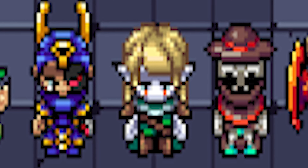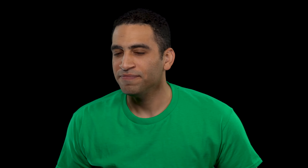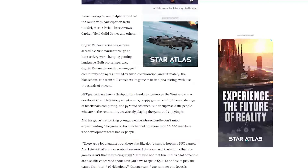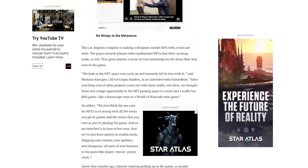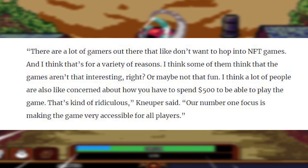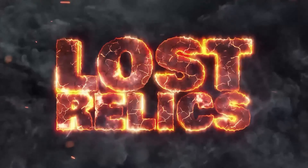At the head of the 22-person development team is CEO Nicholas Neuper. Nicholas sat down with GamesBeat in the article written by Dana Takahashi, a legend in the tech journalism space. In a quote, the Crypto Raiders CEO said: 'I think a lot of people are concerned about how you have to spend $500 to be able to play the game. That's kind of ridiculous. Our number one focus is making the game very accessible for all players.' It's always a good thing when game studios are self-aware of the barriers to entry for blockchain games. It's also something Lost Relics developer Cliff Cauley covers in a recent interview on the Engine Room podcast.